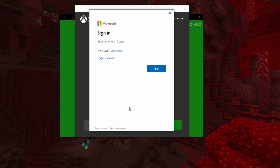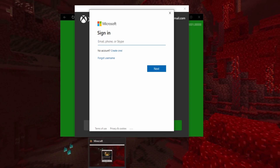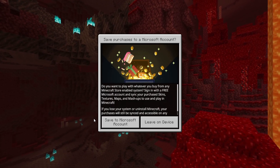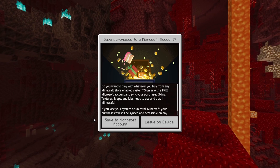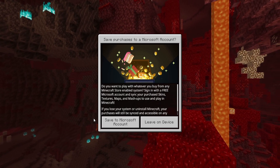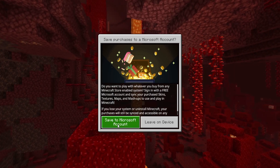Once you've created your account, go back into Minecraft. Also, make sure you write down your account's password and email in case you forget, because a lot of players forget their passwords and emails and end up having to create another account or losing access entirely. So just make sure you remember your password and email — it will be really handy in the future.